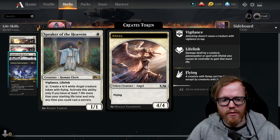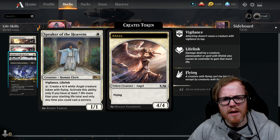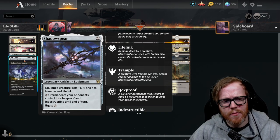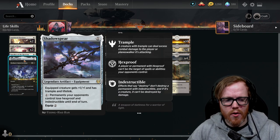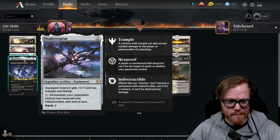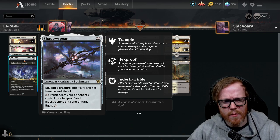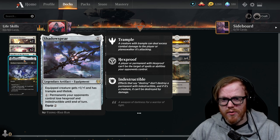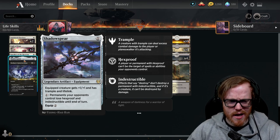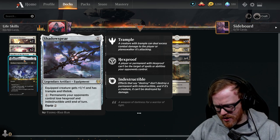Speaker of the Heavens: if we can gain enough life to reach 27, we can start producing Angel tokens, which puts a lot of pressure on opponents. Shadowspear gives the equipped creature plus-one/plus-one and trample and lifelink — our other way to deal damage to the opponent's face and trigger other life gain effects. It also has an interesting ability: tap one mana and opponents' creatures lose hexproof and indestructible until end of turn, which is particularly useful in a format where mono-white gives things hexproof or indestructible.